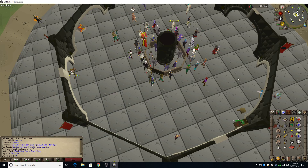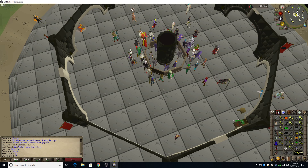Hi everybody, this is Planet Earth here. I got my attack, strength, and defense to 40, my range to 54, my prayer to 77, and my magic to 56.